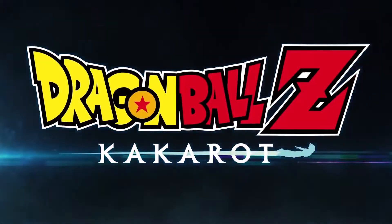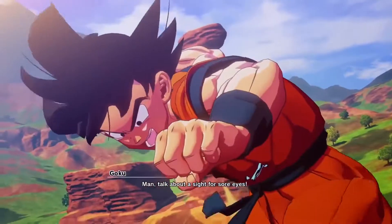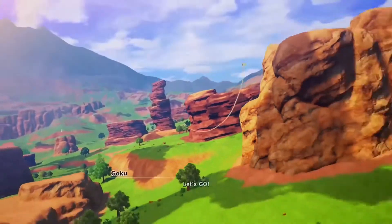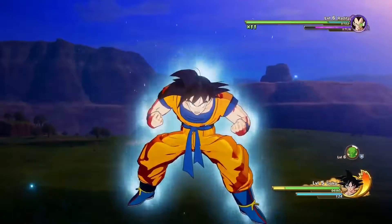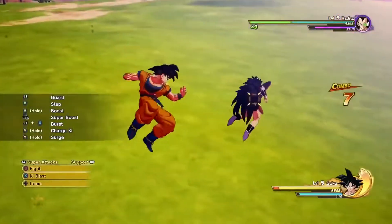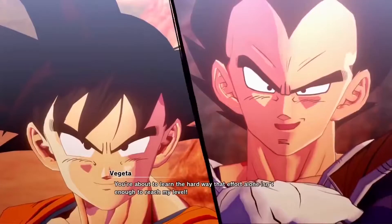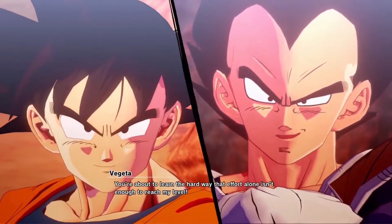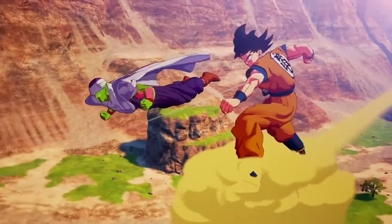Dragon Ball Z Kakarot is an action RPG where you can take control of the legendary hero Kakarot, better known as Goku. But the Dragon Ball Z story isn't just about this legendary Saiyan warrior. His friends and rivals such as Krillin, Piccolo, or Vegeta also play a major role in the Dragon Ball Z saga. Today, let's take a look at how these characters are introduced in the game.